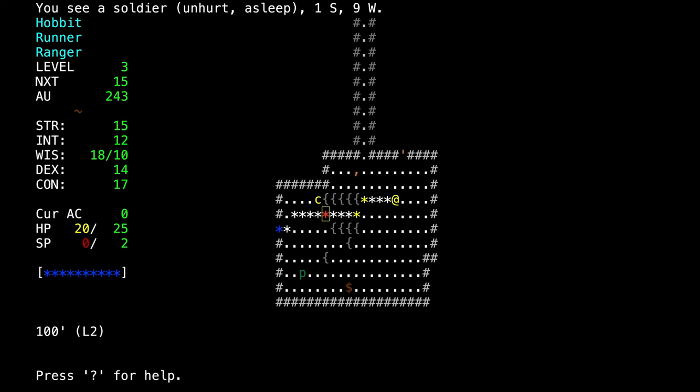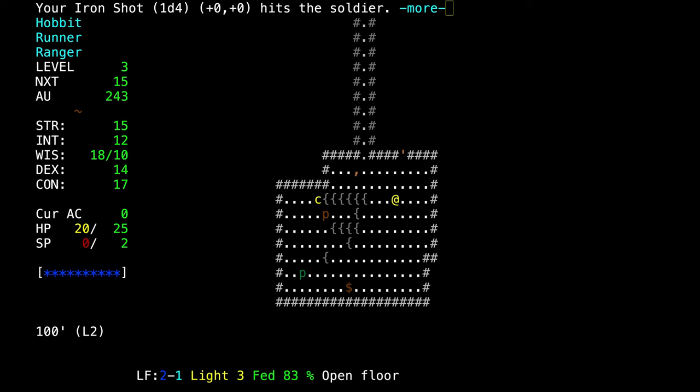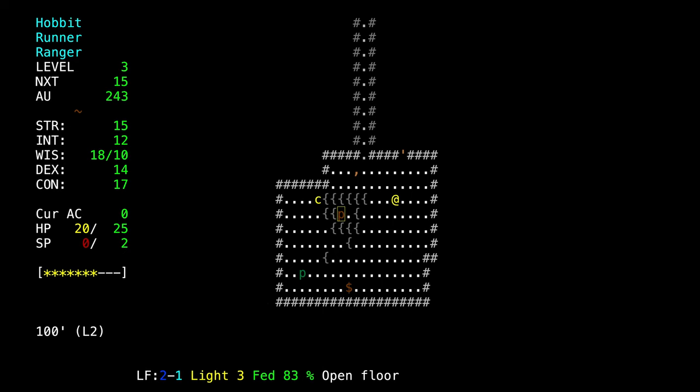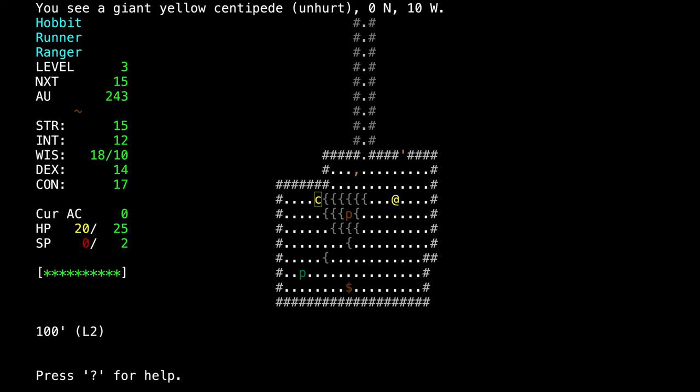We'll try again and target the soldier. By hitting asterisk, he's the first one targeted — which is what we want. Press T to confirm the target, and when you hit it, it throws the shot we had selected and it hits him. Now I can press all those key combinations again every time, or I can press N. The N key repeats the last action — that's a lot faster. There are lots of little shortcuts in the game to make quality of life in the dungeon better.